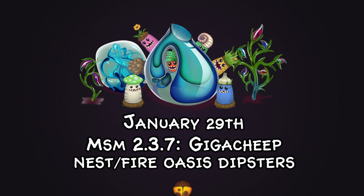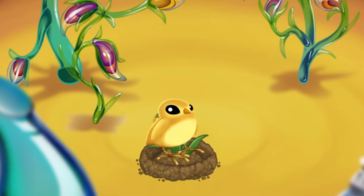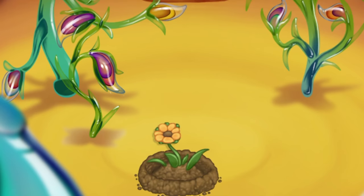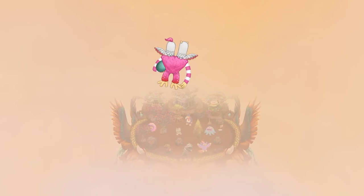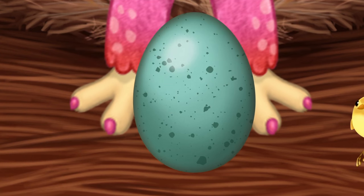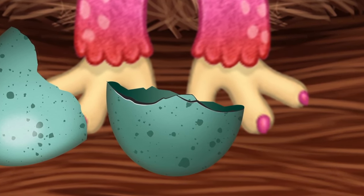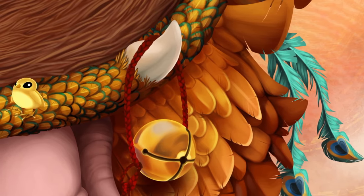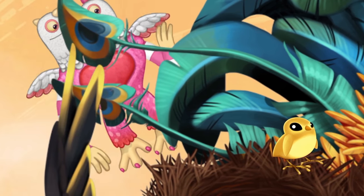On January 29th, following that update, we got My Singing Monsters 2.3.7, which featured the Giga Cheap Nest Island skin for the Season of Love event. What was wacky about this trailer was it was like a teaser in trailer format with high-tech animations. Go and check out that Giga Cheap Nest Island skin trailer video because it kind of shows what teasers could look like done in that style — it was a cool experience.